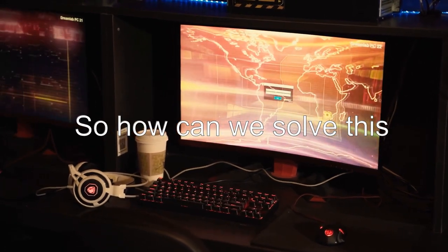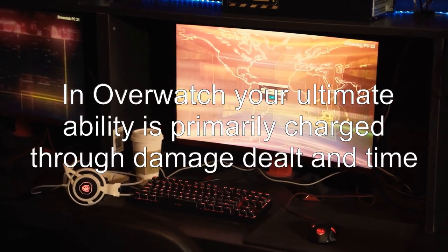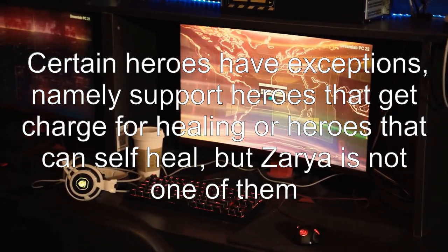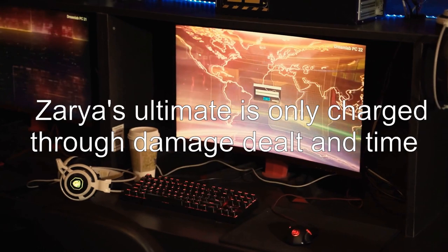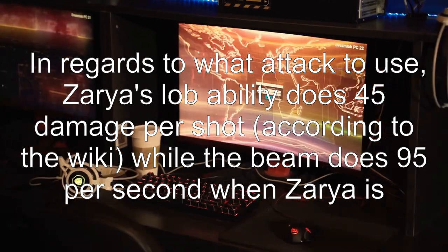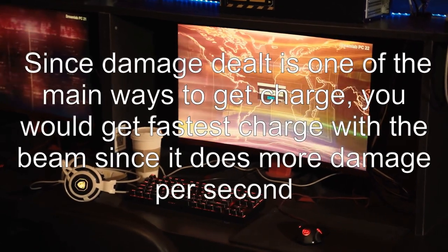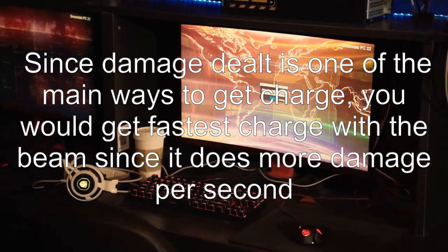So how can we solve this? There are two possible answers. Answer 1: In Overwatch, your ultimate ability is primarily charged through damage dealt over time. Certain heroes have exceptions — namely support heroes that get charge for healing or heroes that can self-heal — but Zarya is not one of them. Zarya's ultimate is only charged through damage dealt. In regards to what attack to use, Zarya's lob ability does 45 damage per shot according to the wiki, while the beam does 95 per second when Zarya is at zero energy. Since damage dealt is one of the main ways to get charge, you would get the fastest charge with the beam, since it does more damage per second.